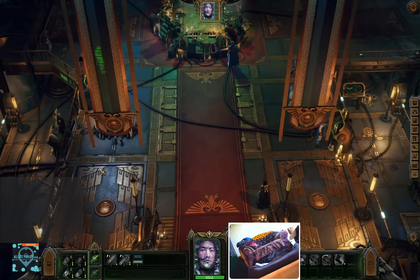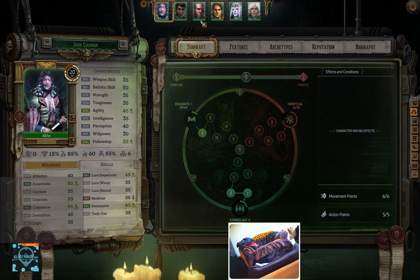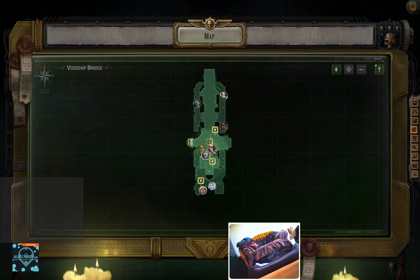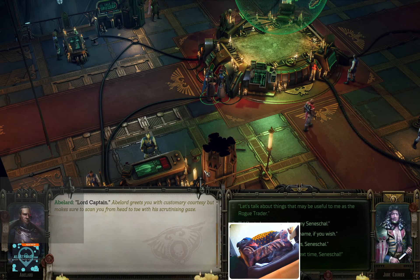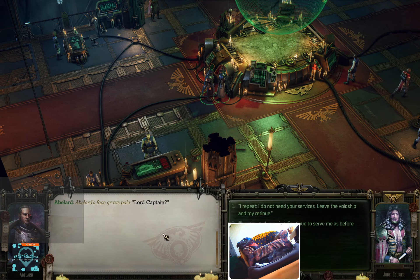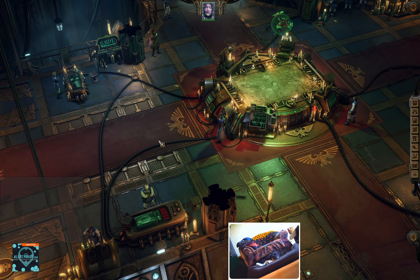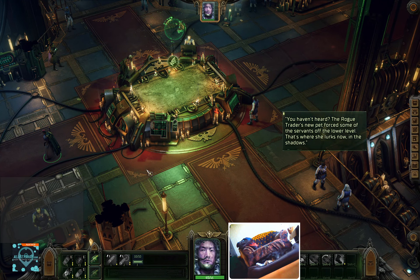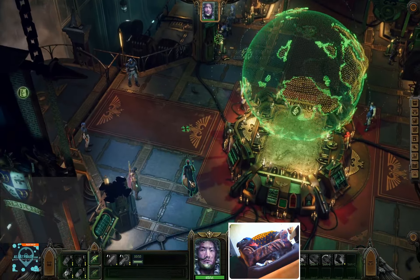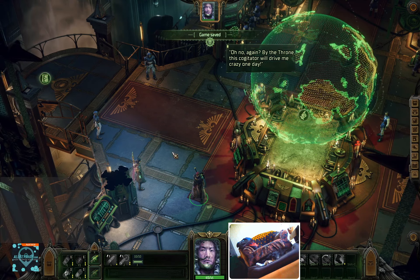Now we could in theory respec a person - maybe Heinrichs. If we check the character screen, we still see this guy. I'm going to make him leave the ship now - I hate him. Let's go. No use for you anymore. Lord Captain - I no longer need your services. Leave the void ship and my retinue. It's unfortunate to hear that. After all my years of service to the Rogue Trader - yeah, yeah, goodbye. You've heard the Rogue Trader.